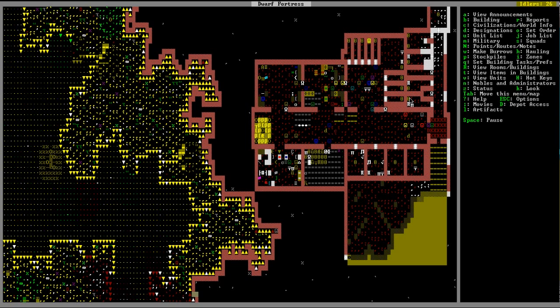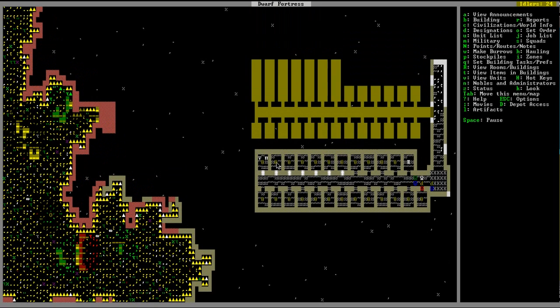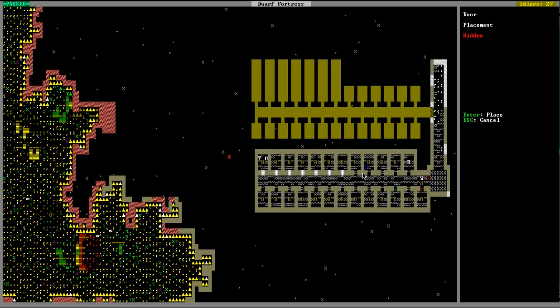We started off with 7 dwarfs, then 11, and it's now up to 54, and I can hardly carve out bedrooms fast enough. Here are my latest default bedrooms — looks kind of like a hotel. I'm carving out more rooms with larger rooms for nobles and officers. This is purely a residential level. There's a statue right here — a statue garden — and dwarfs come down here and just hang out. It's pretty chill.